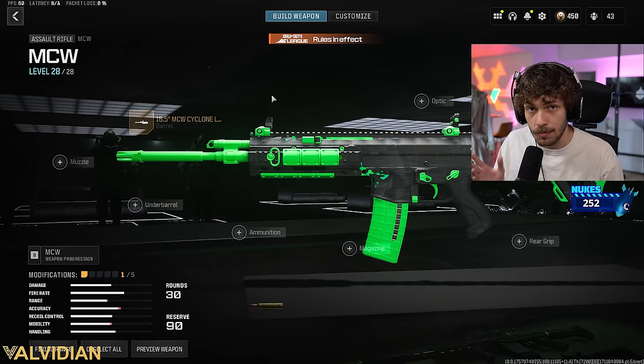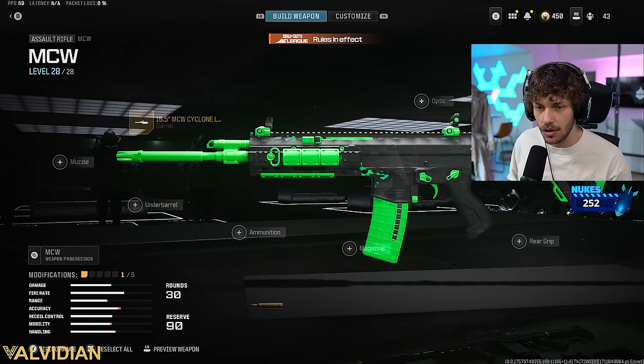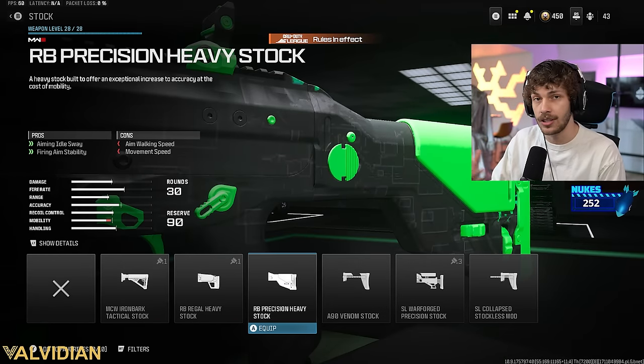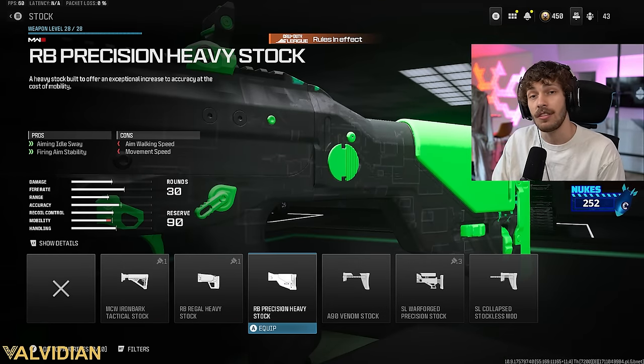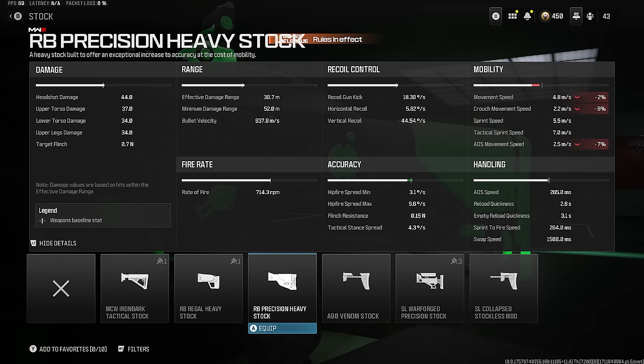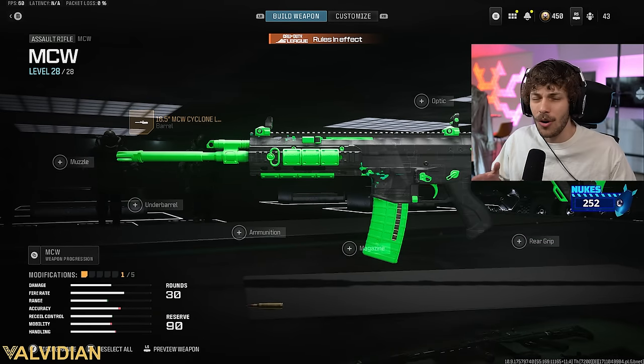Now our gun is going to feel much better, but there's still going to be a lot of recoil on the weapon. You have two different options. Previously I'd run the Precision Heavy — a lot of people don't think it's that good because it only gives aim idle stability and firing aiming stability, but that firing aiming stability actually eliminates a lot of recoil on the weapon.